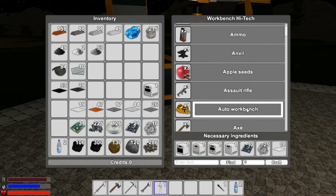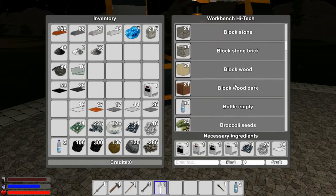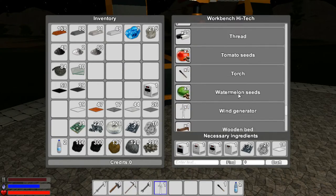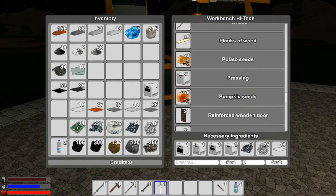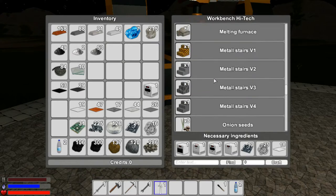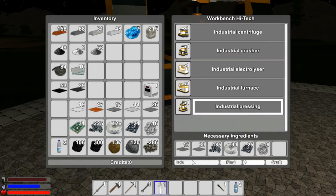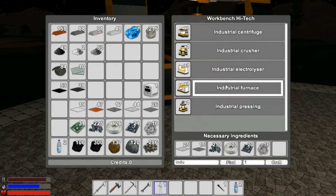This will automatically process the resources out of the ground into the appropriate materials, but we need these Titan plates. And in order to get those, we need to make the industrial furnace to smelt the titanium stuff. Let me search for it - Industrial. I need to make an industrial furnace where this will process those titanium plates.